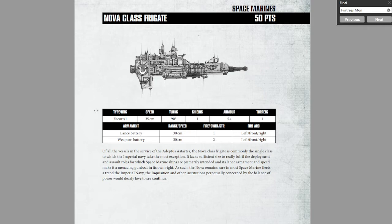Now what does it have? It is an escort with one hit, a 35 centimeter move — it is a zippy little craft. It has a 90 degree turn, a single shield, 5+ armor, and a single turret. It has a strength 1 front-left-right lance battery, which is already better than the Firestorm, and a strength 2 front-left-right weapons battery.